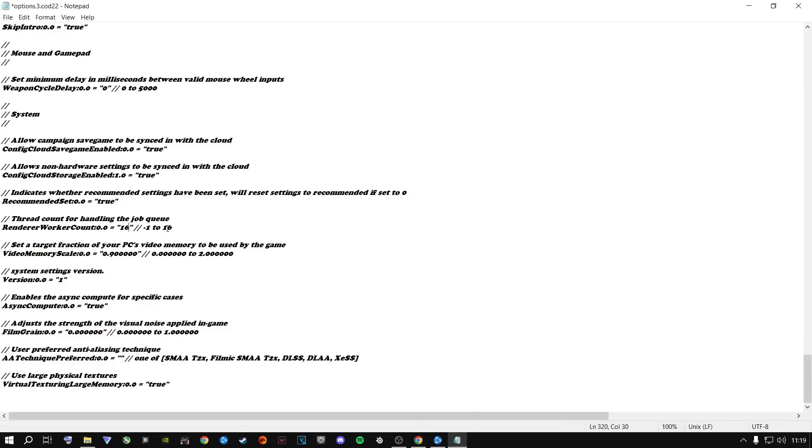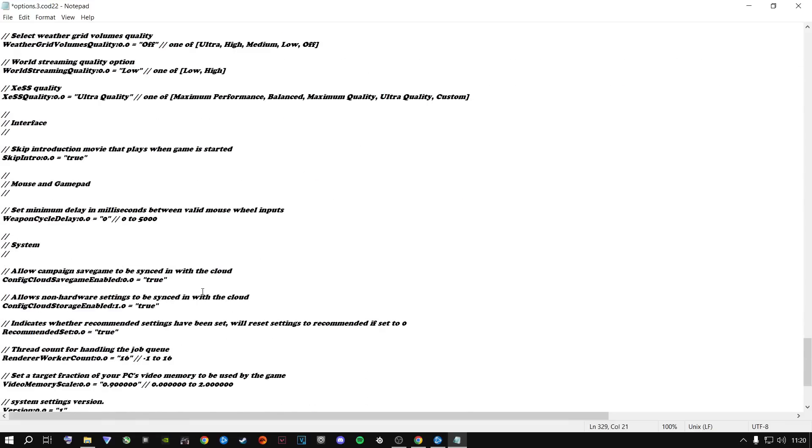Something a lot of people also do is change a setting to 'false' — they claim it gives more FPS. I believe that's complete nonsense. It does absolutely nothing in the game. Please leave it set to 'true.' Don't change anything inside this config file that you don't understand.